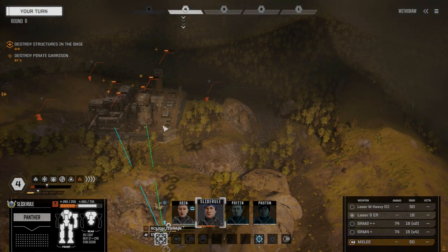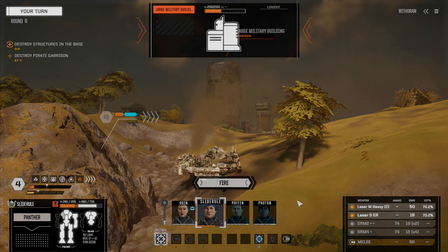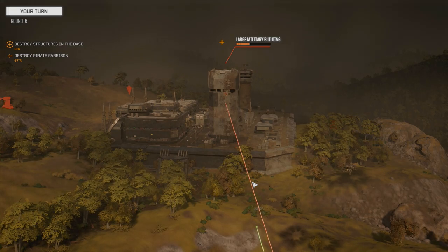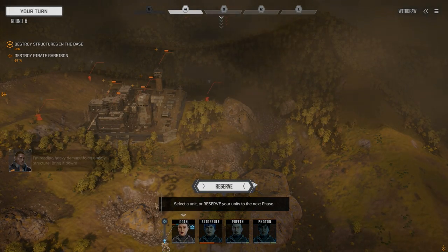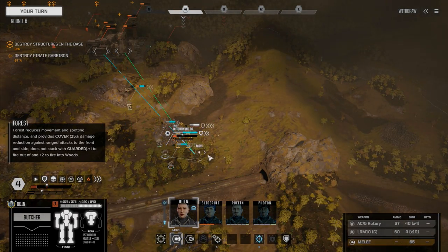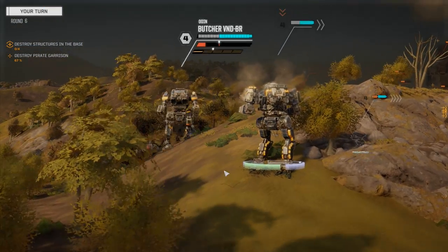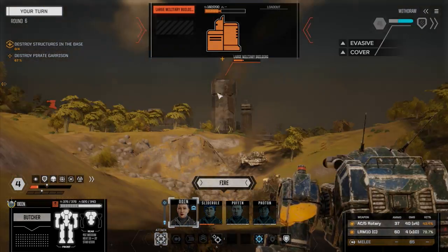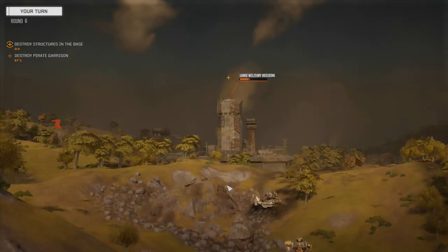Our second unit is going to move to intercept the heavy lance. The SRMs are out of range. Odin, let's finish this up — see if we can hit this power armor. Actually, we're a little too close for that guy so we're going to move back here. Let's take this building out — we should be able to finish it, well, maybe not. Let's fire on it anyway.